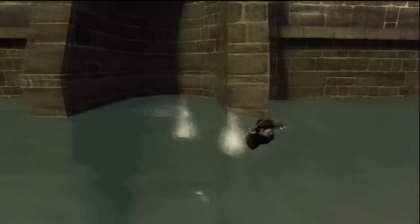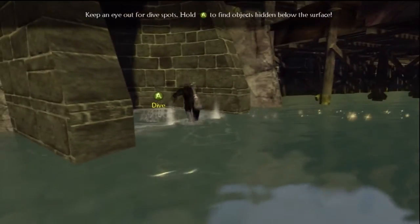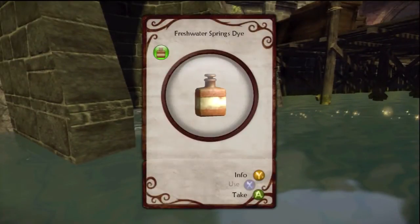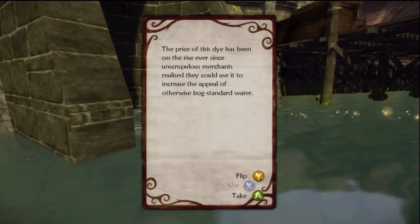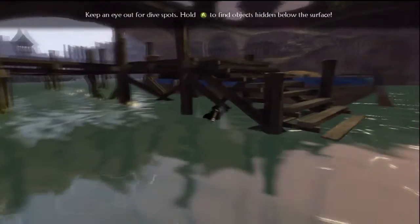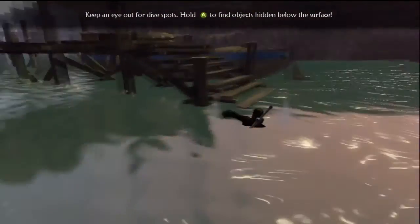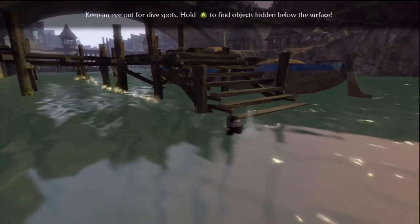And what is this? It might be some more sublime water. Fresh water springs dye. What does this do? The price of dye has been on the rise ever since unscrupulous merchants realized they could use it to increase the appeal of otherwise bog standard water. Oh, I guess they just use it to color the water. And I am gonna get stuck under this bridge. There we go.